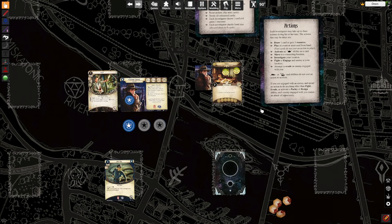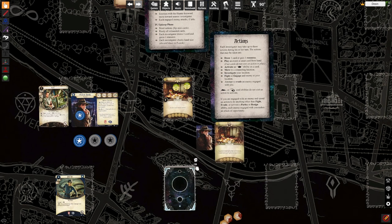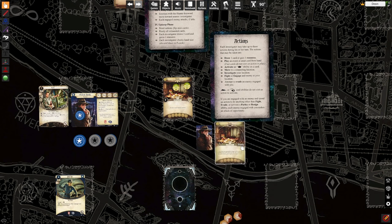Some of the other actions you can take: you can move. Say there's another location down here — pretend they are connected. Move to a connecting location. Roland could walk to this location, and when he does, this location reveals and you follow the rules, which is to place two times investigators worth of clues on it — so you put two clues on it immediately when it's revealed. There are two sides to the locations: revealed and unrevealed.